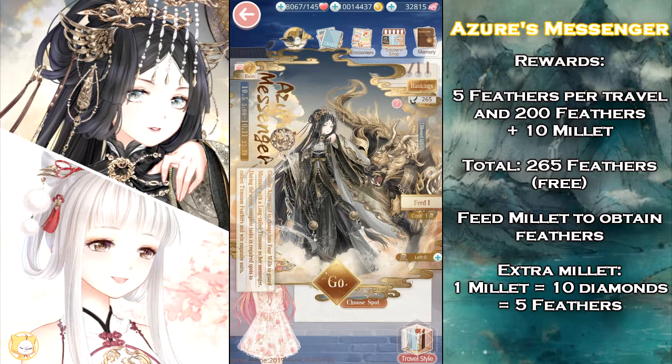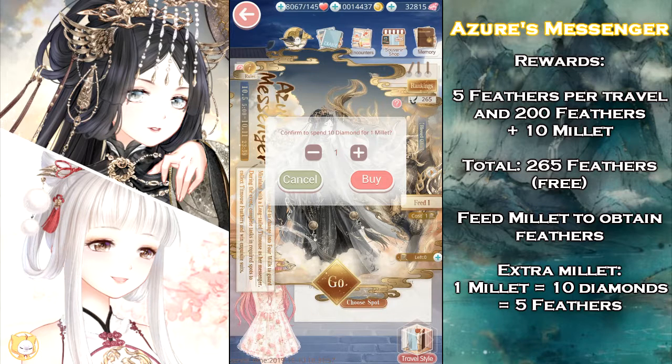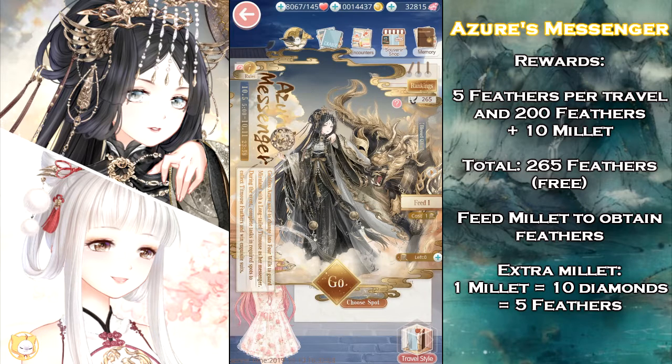To get enough currency to complete one or both suits, you'll need to buy extra Millet. 1 Millet costs 10 Diamonds and awards you 5 event currencies. This is a pick and choose event, so if you're not fond of the suits as a whole, you can at least trade your free currencies for whatever pieces you want.